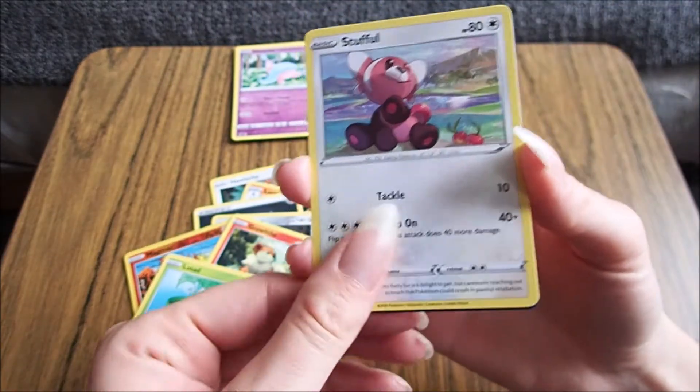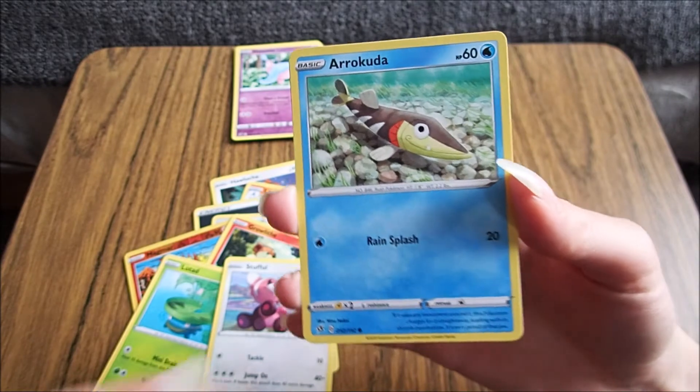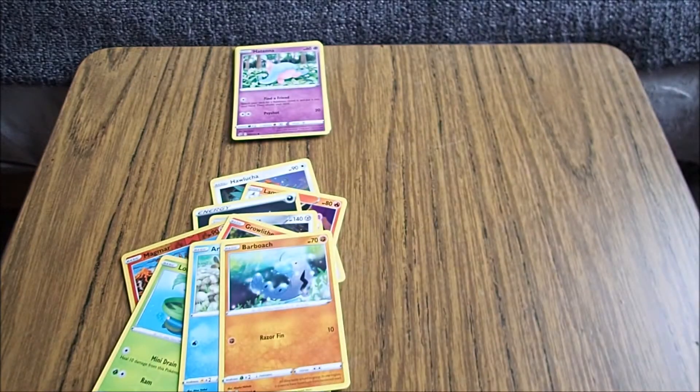Tackle attack! That's tackle, not tickle. Oh. Arracuda! Yeah, we've got him — which we've just had the evolved version. And Barbroach, which we've got. So that was unsuccessful.